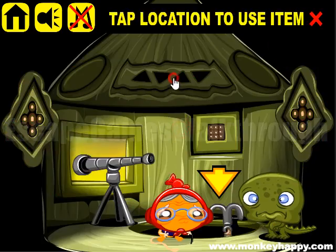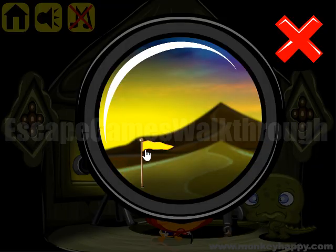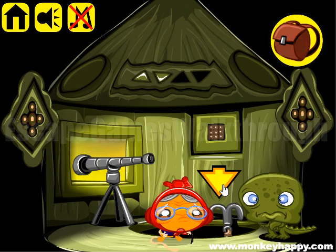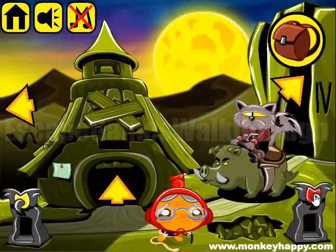Let's put these triangle gems on their positions and now look inside the telescope. We have a sequence of flags: yellow, white, blue, and red. This sequence — yellow, white, blue, and red — is the hint for how to move through these statues.